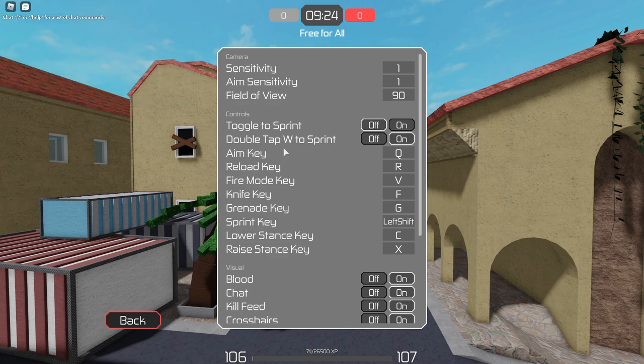You also want to make sure your FOV is set right - not too high and not too low. Too high and you might lose frame rate; too low and you can't see enemies. Make sure you have toggle to sprint off and double-tap W to sprint on. You can also change your key bindings if you don't like the defaults.